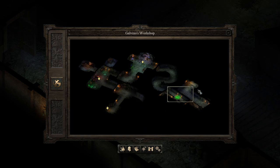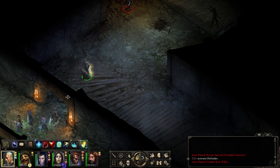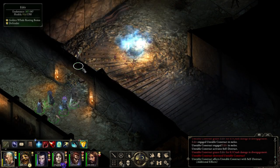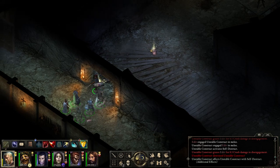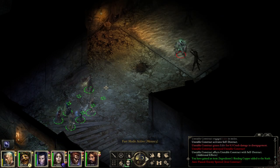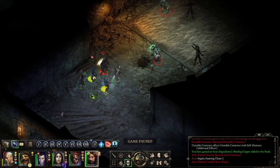I spotted some enemies over here which I'm going to pull to this choke point. These are not very tough - they simply like to suicide. I'm not sure if I should let them self-destruct, and I actually don't know if we get experience or development of the Cyclopedia by letting them self-destruct.